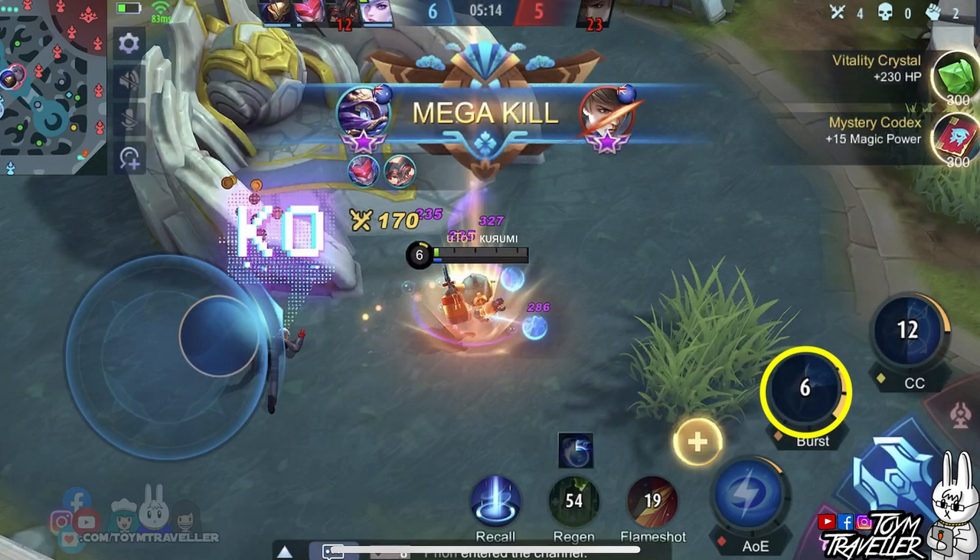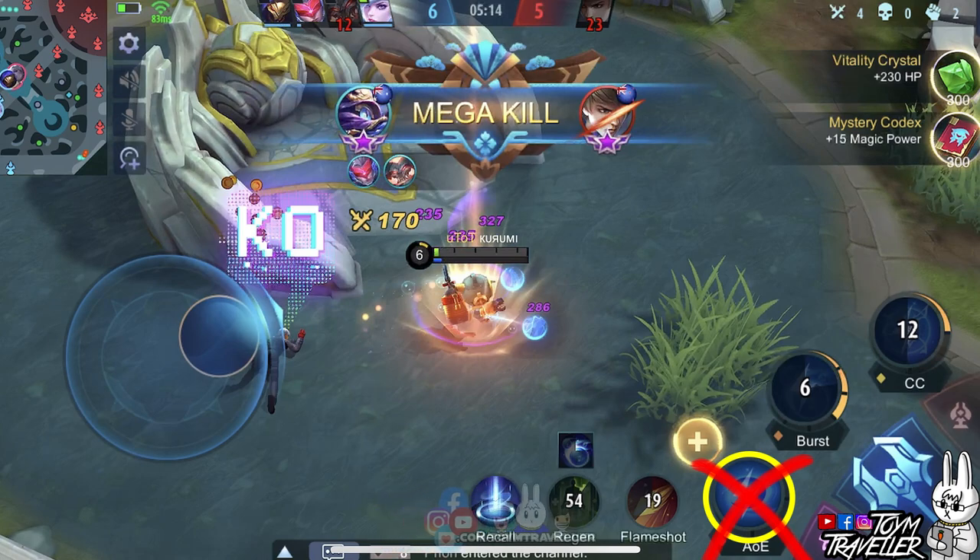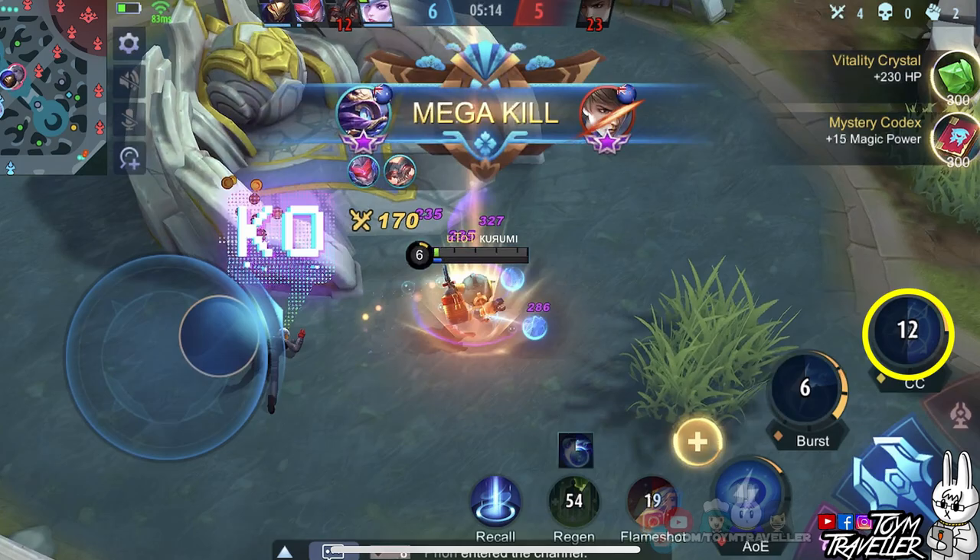Set the 2nd skill to max level first. Prioritizing this makes the damage output higher and the cooldown lower. Prioritize the 1st skill less since your 2nd skill is what you need for better damage dealing. Always upgrade the Ultimate skill when available for upgrading.